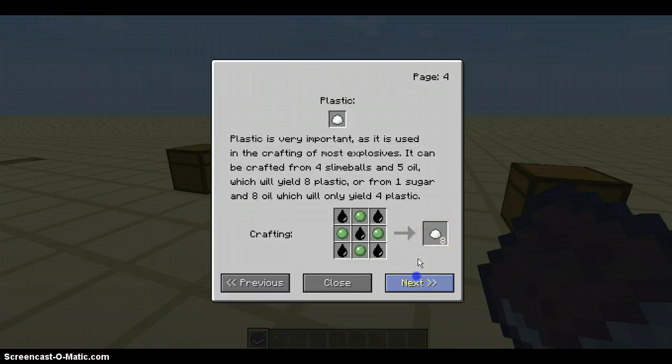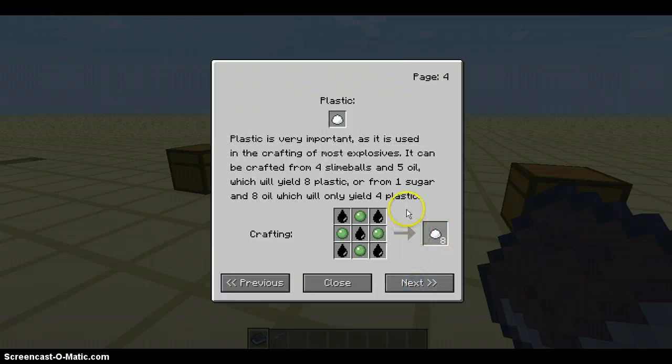When you mine coal, it can also drop oil. Plastic: plastic is very important as it is used in crafting of most explosives. It can be crafted from four slimeballs and five oil, which yields eight plastic, or from more sugar and eight oil, which will only yield four plastic.